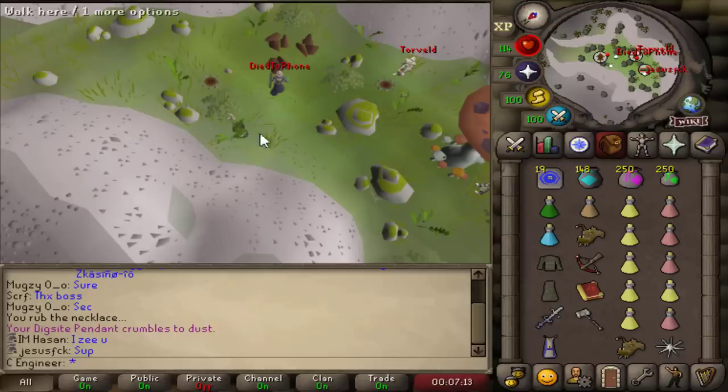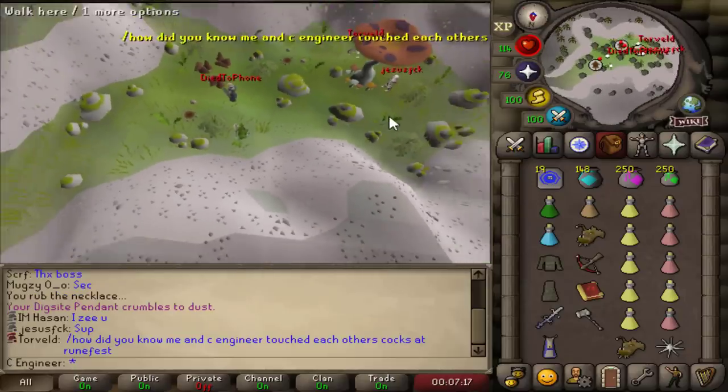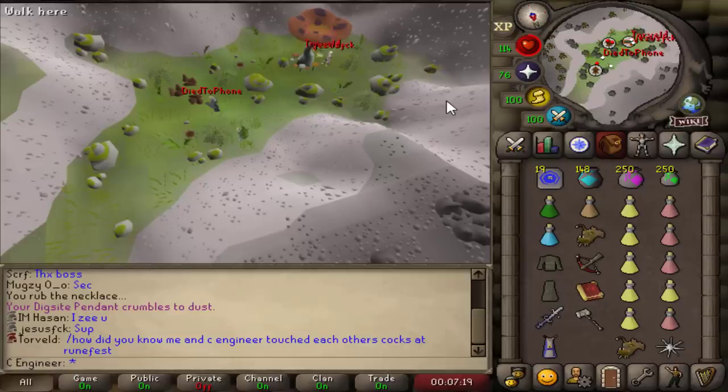So in conclusion, how do you make 2.8 billion GP on RuneScape in one week? Just get lucky and fight skill specs. That's it.